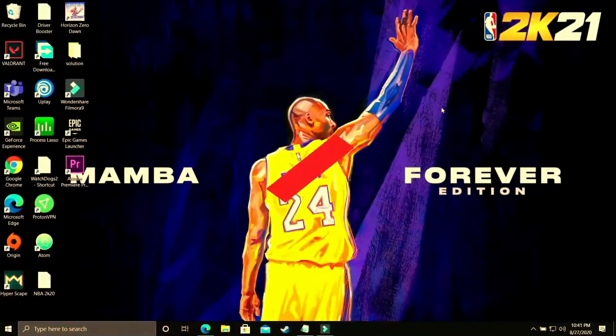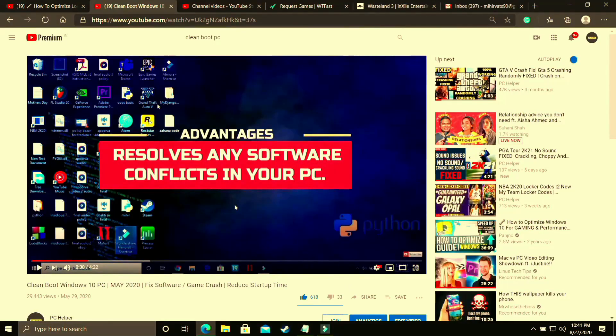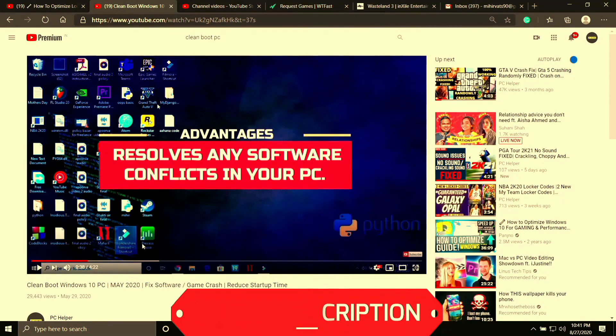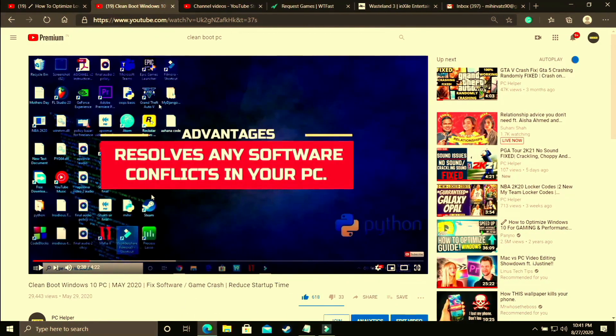The first step is a really important one — I consider it necessary before performing any further steps. We'll be clean booting your PC. What clean booting does is it refreshes all the components of your PC and helps resolve any software conflicts. I've already made a 4-minute guide on how to do so — the link is in the description. Just watch it, clean boot your PC, and proceed to the further steps.